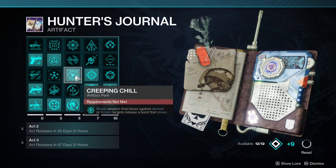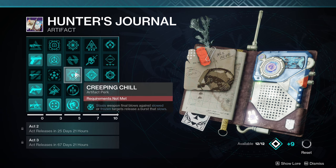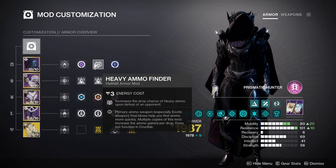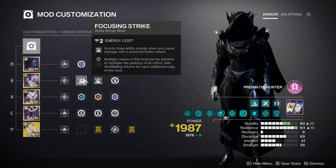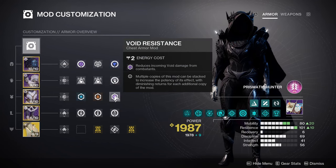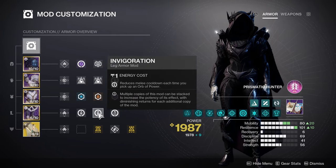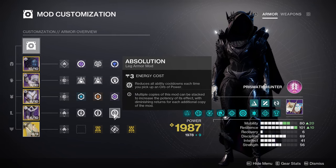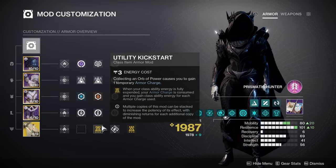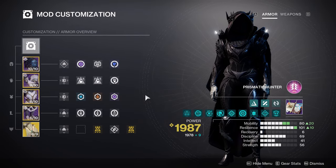For the mods, we have Siphon Mods and Heavy Ammo Finder. Focusing Strike and Heavy Handed. Resist Mods, Insulation, Invigoration, and Absolution, as well as Utility Kickstart. And not Outreach, because it is useless.